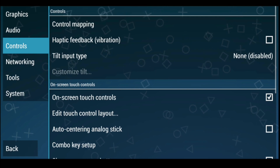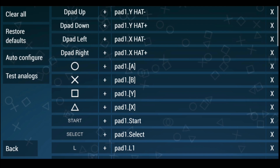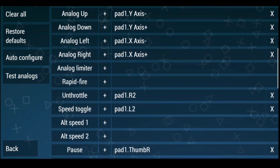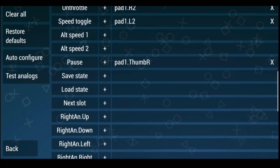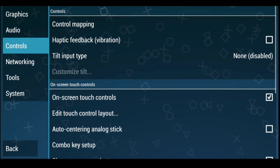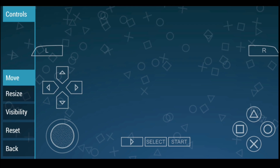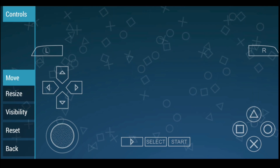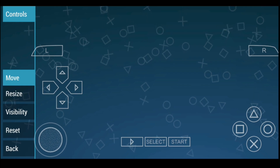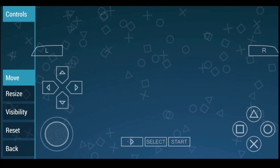One of my favorite menus is the Controls menu, because there's a lot to do here. You can turn on and off your touchscreen controls — for example, if you have a Bluetooth controller, you can turn them off so they don't appear on screen. There are also a ton of configurable buttons, so you can map buttons to do whatever you want. On top of that, you can edit the touchscreen controls: move buttons around, change the size of buttons, and customize pretty much everything so it's perfect for you.